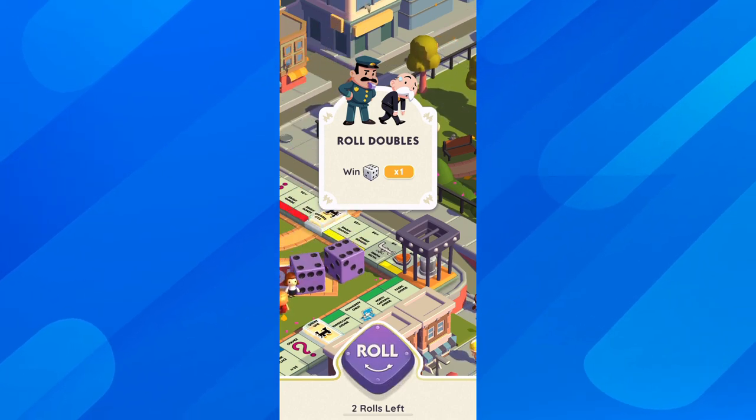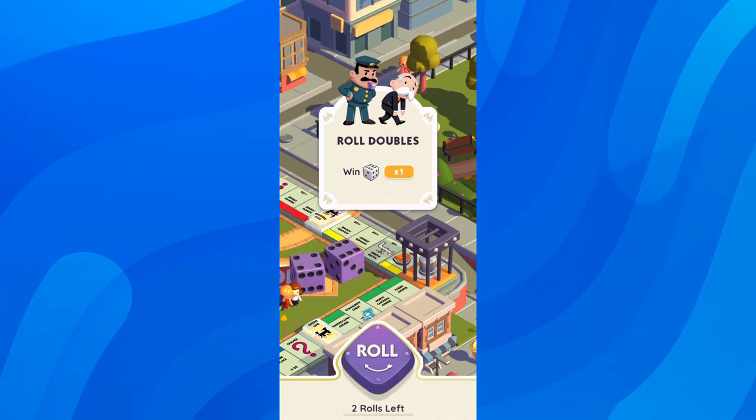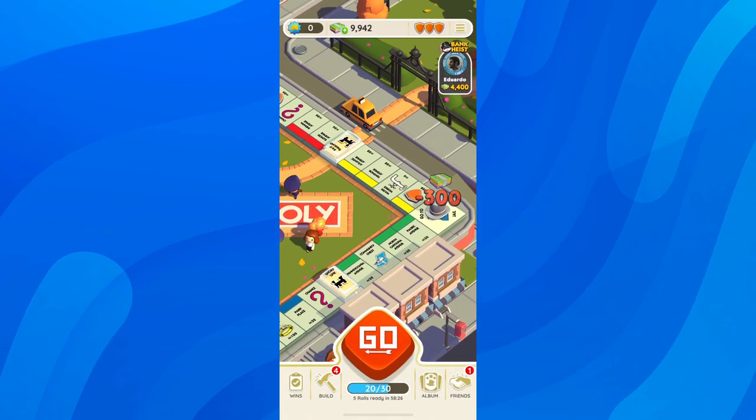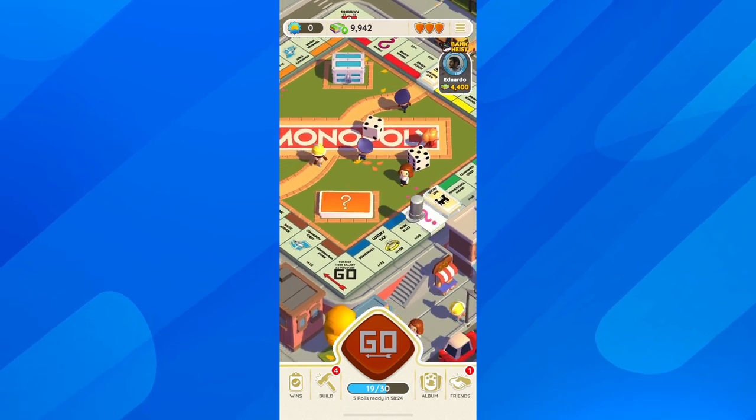So basically that's how you can send five star stickers on Monopoly Go. I really hope you found this video helpful. Don't forget to like and subscribe, and I'll see you in the next video. Thanks for watching.